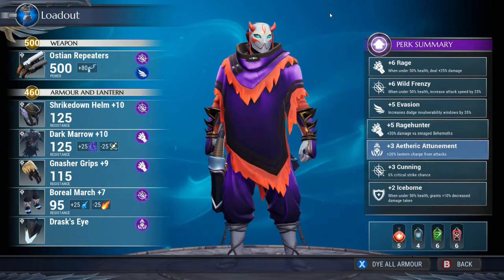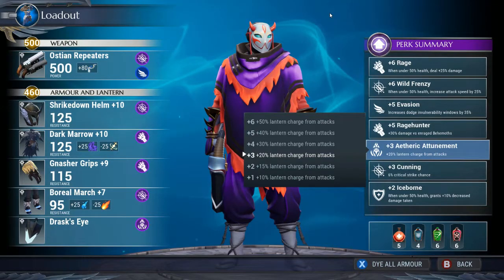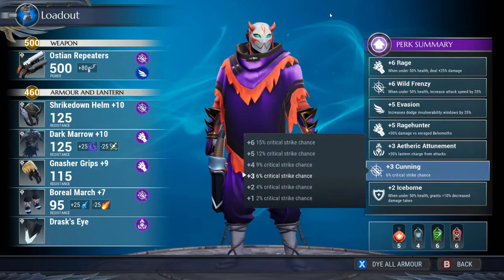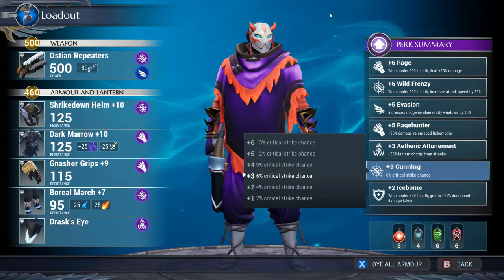Aetheric Attunement — I'm using Drask's Eye again like I did with the Hunger build. It constantly puts out shock attacks, lands three to five times, does around 150 damage, plus you get a damage buff from Drask's Eye. Cunning, since you're going to be shooting super fast with this build, enables you to crit a lot more, and I think it's perfect for this build.